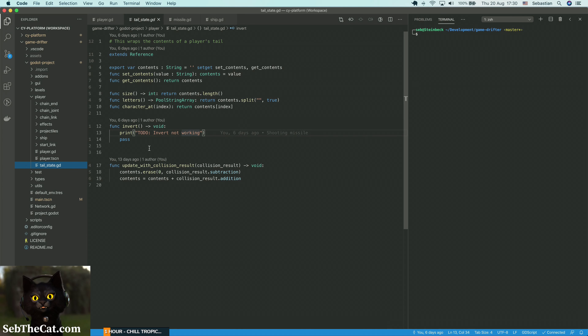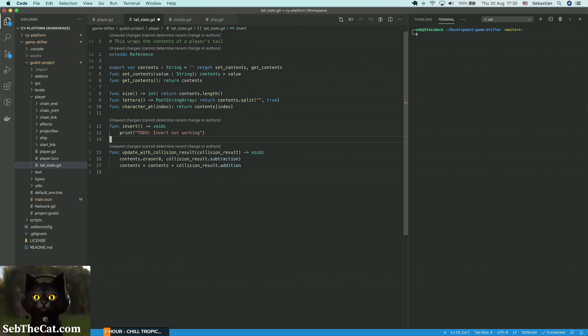So this is our ship code here, and I think we shoot somewhere here. Actually, we shoot from the player object, not from the ship object. The player is a sort of aggregate node — you could imagine the human being controls the ship, but the concept of the player is a little bit bigger than just the ship. The player is a combination of the ship, the tail, and some other objects — that's the difference.